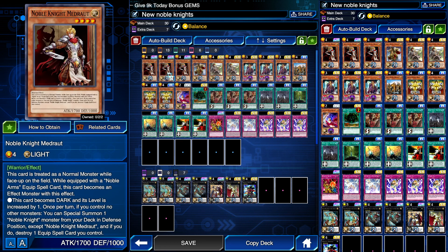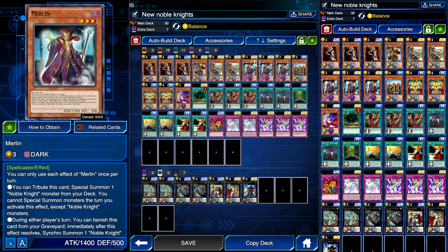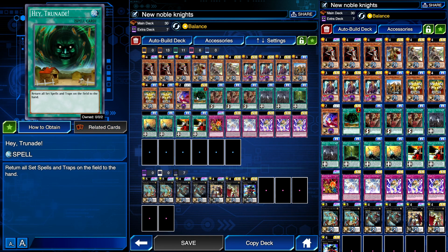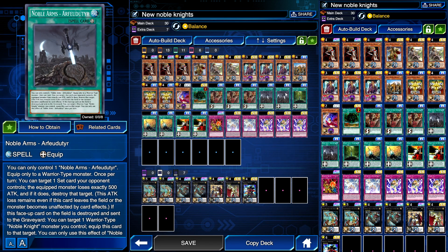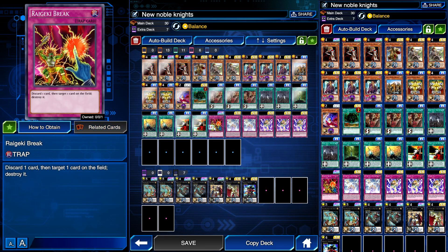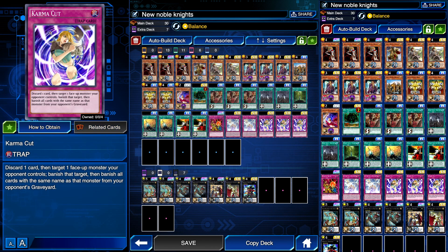My full deck is pretty straightforward: three Madroots, one Pelinor, two Dristons, three Merlins, one Noble Knight Brothers, two Boars, one Hai-Trunade, three Glory of the Noble Knights, one Caliburn, two Calytons, three Noble Arms of Destiny, one Raigeki Break, two Until Noble Arms, and three Karma Cut — I hate this card but I'm a hypocrite because I use it a lot.